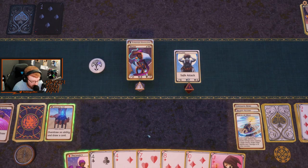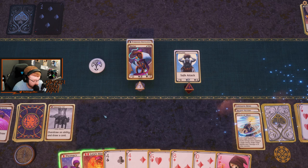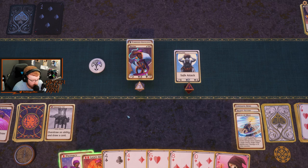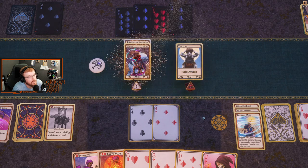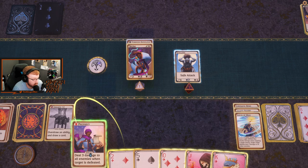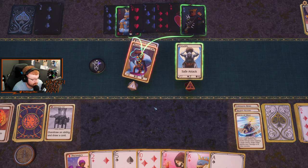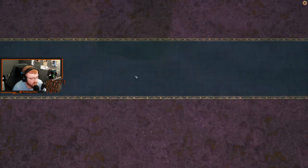I didn't want to draw it immediately — thanks, game, appreciate you. We got a Lion's Mane. Let's hit him with — oh no. Flames of the lion. That is kind of lame. That's it — we did it.